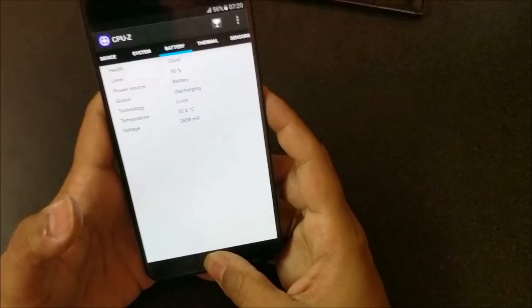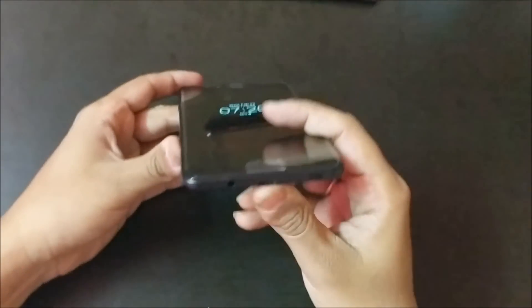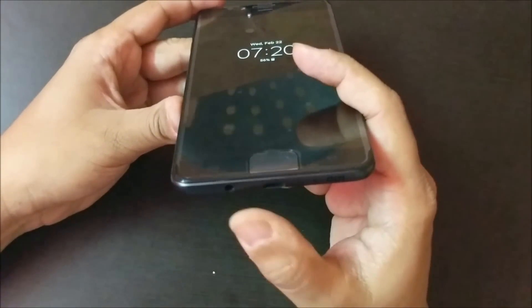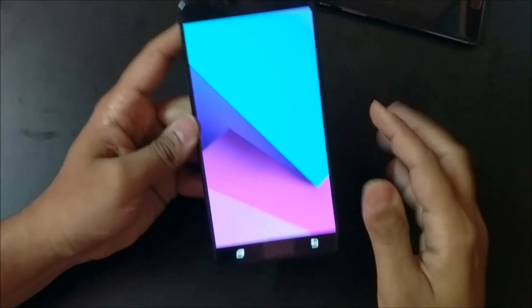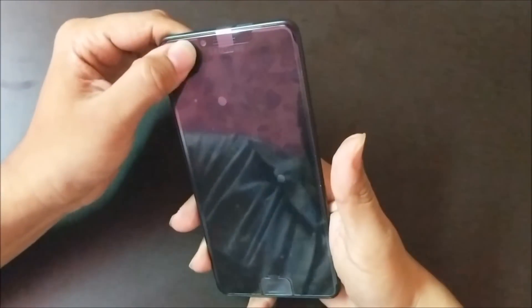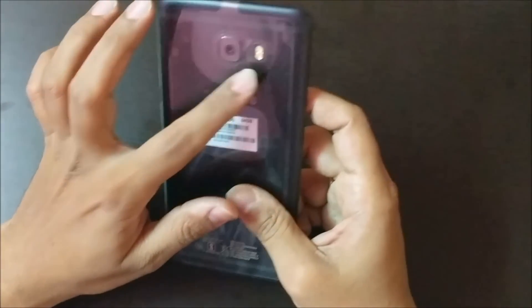For the physical overview of the Galaxy C9 Pro: on the right-hand side you have the dual SIM tray, memory card slot, and power button. At the top there's a noise-cancellation mic. On the left are volume rockers. At the bottom you have a single front-firing speaker, noise-cancellation mic, USB Type-C port, and 3.5 mm jack. It also features an active fingerprint scanner — one of the first from Samsung — so you only need to place your finger to unlock, no pressing required. The camera is 16 megapixels on both front and back, with dual LED flash on the rear.